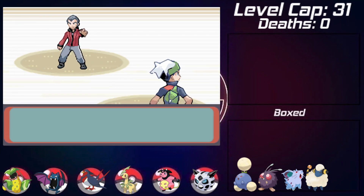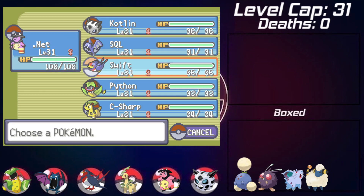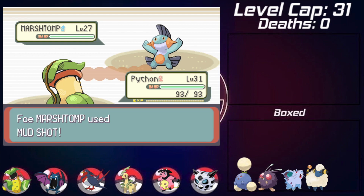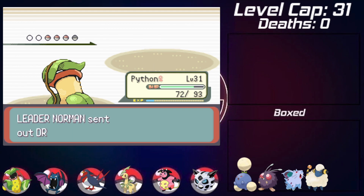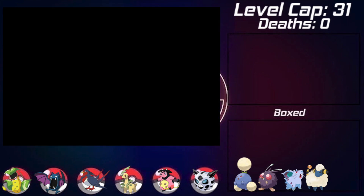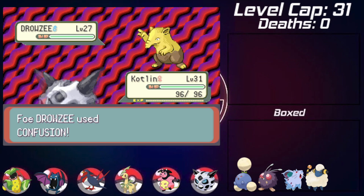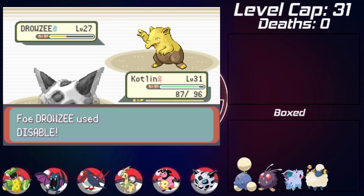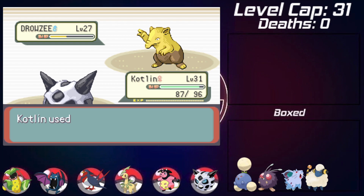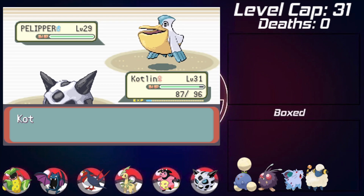Going into the Norman gym battle, he starts off with Marshtomp - I lead with Miltank and immediately swap to Victreebel as it goes for Mud Shot lowering my speed. He goes for Bite as I use Vine Whip, taking out Marshtomp in one shot. He sends in Drowzee next so I swap to Glalie, going for Crunch to take it out. He uses Disable on my Crunch, so I'm forced to use Headbutt, taking it out in another hit.